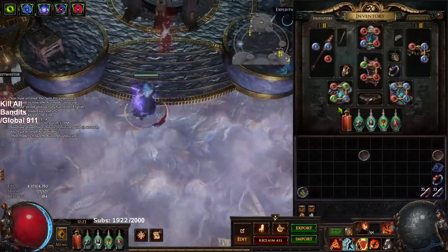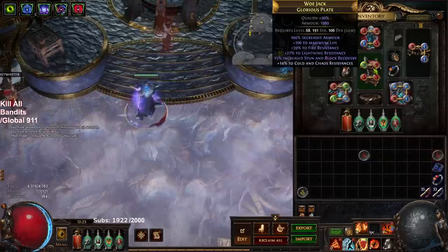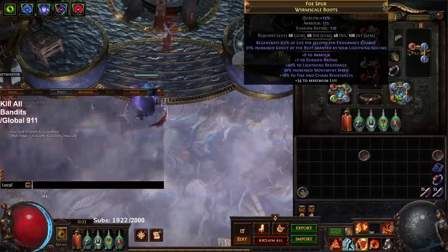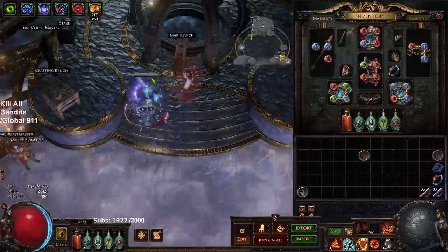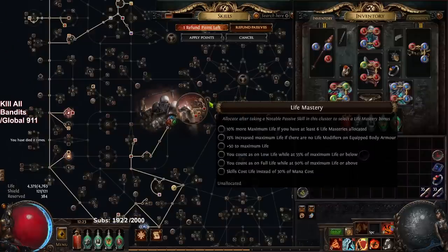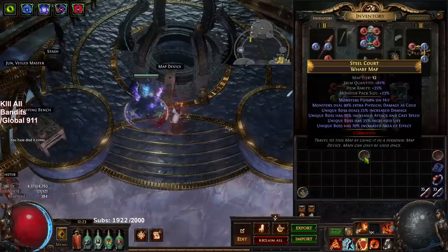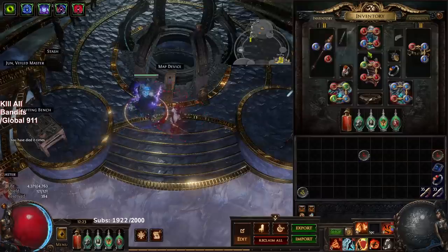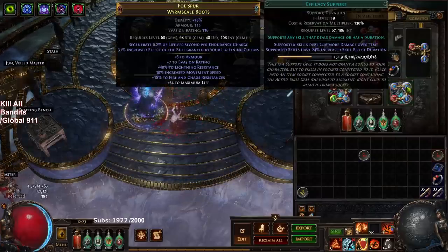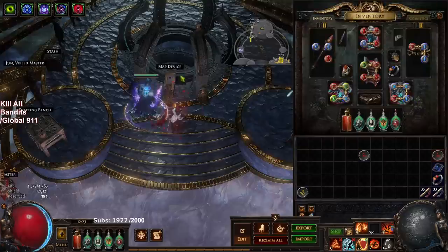I'm currently just running on four links, no plus gem shenanigans, just very barebone basic four link gear. Somehow I've managed to not die and we are going face first into everything. I'm on level 19 gems right now, so my RF setup is elemental focus, efficacy, righteous fire, and burn damage — again, just very barebone basic stuff.